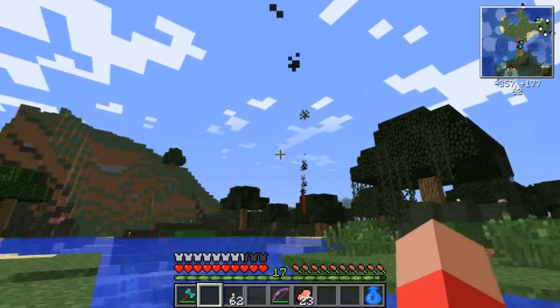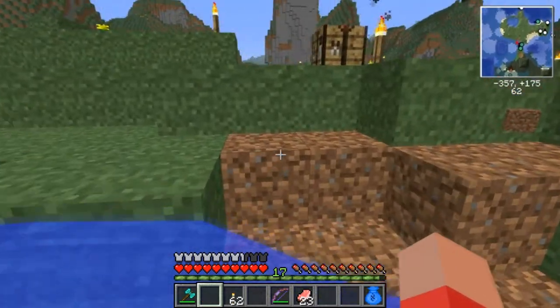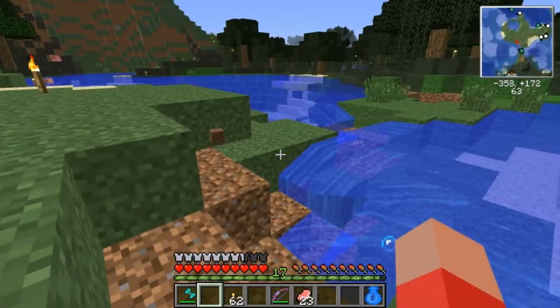And I learned that dynamite actually stops working if you throw it into water. Wow. I just threw it in the water for no reason — I think there was a shark or something over there I wanted to kill.